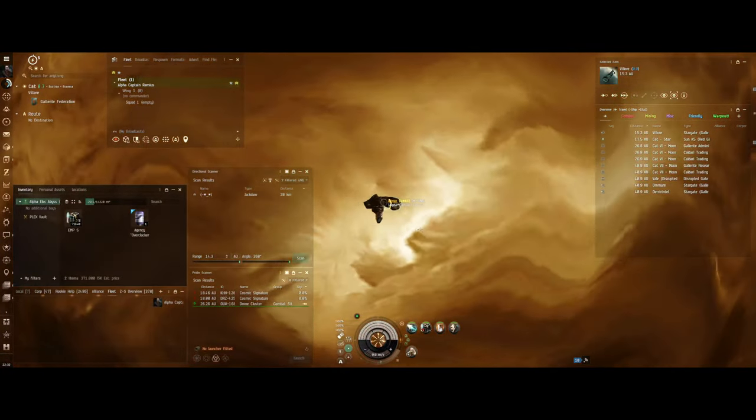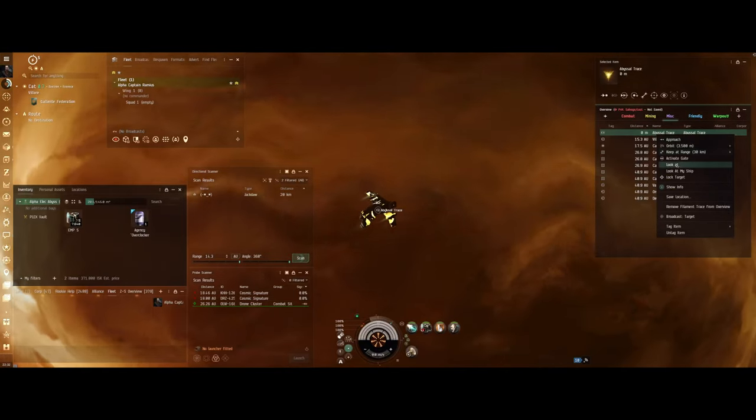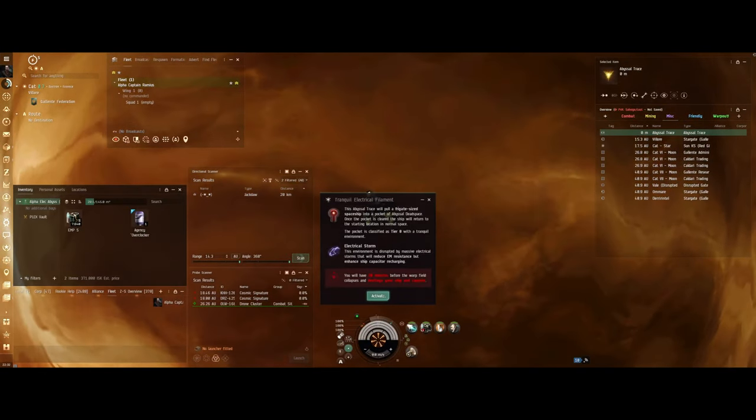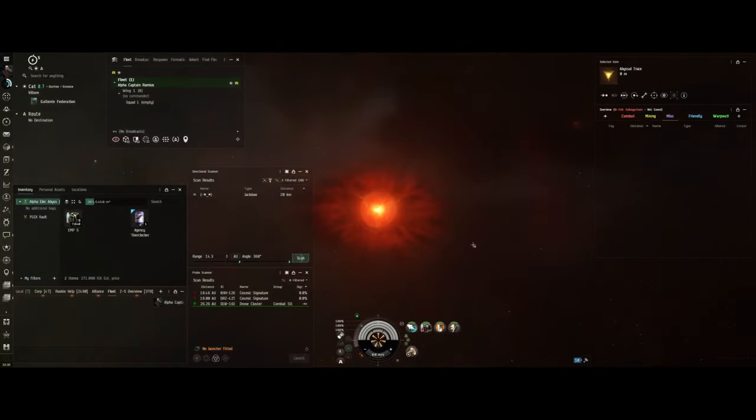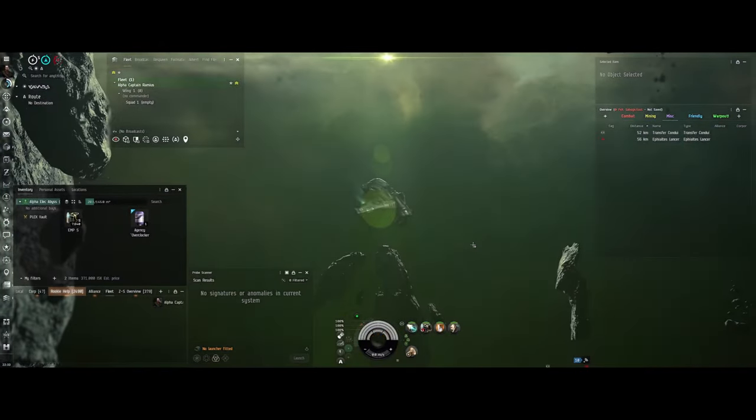When you start out with one of these abyssal filament sets, you're going to need three for a frigate. You need to click on what looks like a gate icon to get in, and now we are in this abyss.